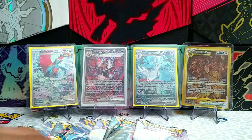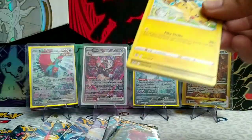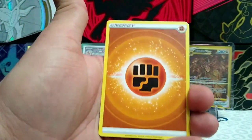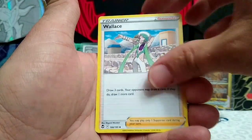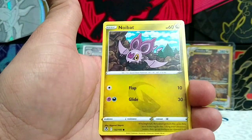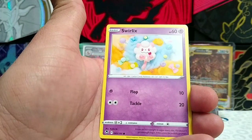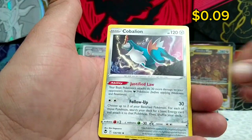Starting first with an Alolan Vulpix artwork pack. We have fighting energy starting us off today - Curlia, Venomoth, Wallace, Pikachu, Noibat, Togamaru, Sandile, Swirlix, Reverse Rare Ferro Seed, and just a non-holo Cobalion for our first pack.